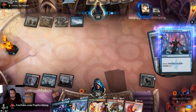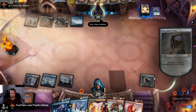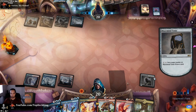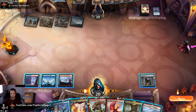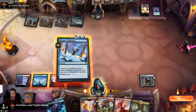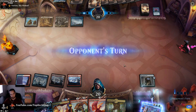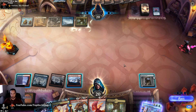Behold the Multiverse — okay, what is that in the deck for? You're throwing me completely off. We don't need the upkeep stop anymore. Let's foretell this and pass turn. Hopefully he taps out so we just drop Goldspan — actually we're going to flash in Thryx over Goldspan I think.